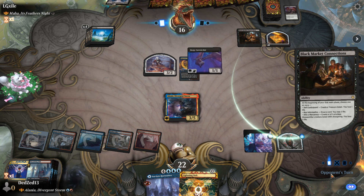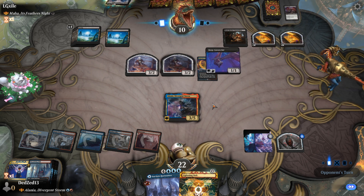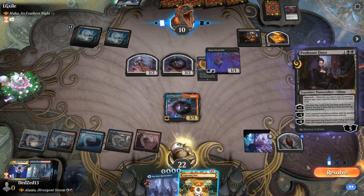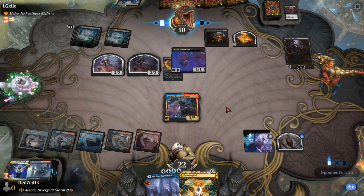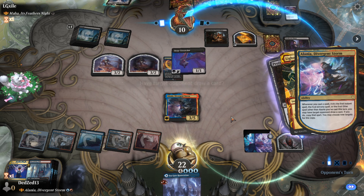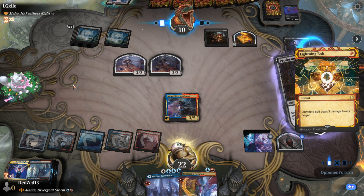I think it's very likely that Alenia dies here. They're taking six damage again, worth noting. Very unlikely that Alenia comes out alive. We're going to kill Onyx and the Deep Cavern Bat. We have a Lightning Bolt. We are going to let them draw a card, and then we're going to Lightning Bolt the Deep Cavern Bat. Kill the two of them.